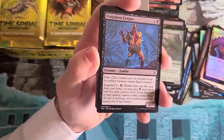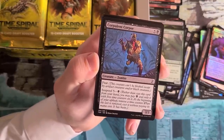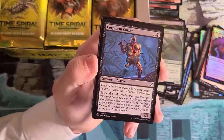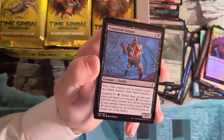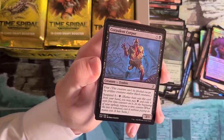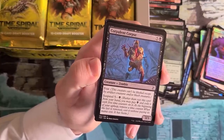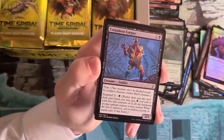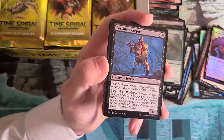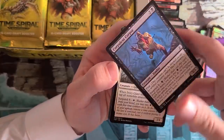Corpulent Corpse — this is definitely on the weaker end of the Suspend cards because it's Suspend 5. But still totally happy to take and play it. Turn 6, getting a 3/3 Fear is great, and some decks really can't block it at all. Definitely worse than a lot of the other Suspend cards, but this is one I think we actually got the numbers about right on, as opposed to like Aeon Chronicler which is a little too aggressive. Still would happily take and play this — it just went up and up in Time Spiral Limited originally.